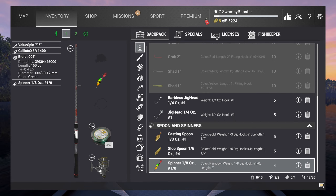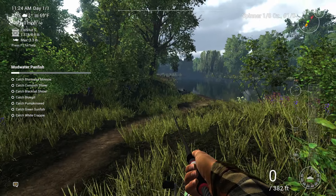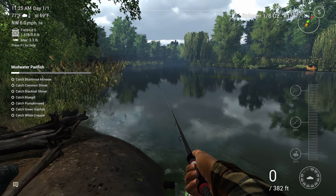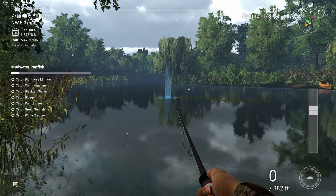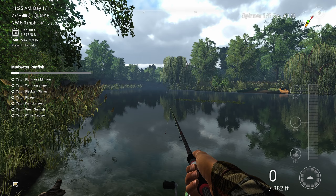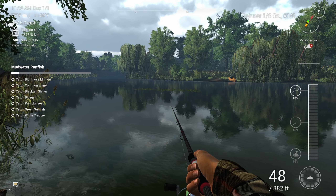Drop that in there and it's good to go. We'll come down over here — we don't want to go anywhere with too many weeds because this will definitely get snagged, but we want to go near them. Oh yeah, like right here — there's a patch of weeds right there. We can actually control the cast but I like to eyeball it myself. There we go — I probably should have cast farther, but now I know.